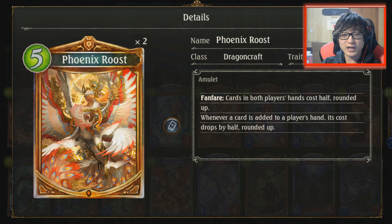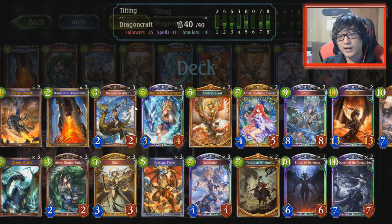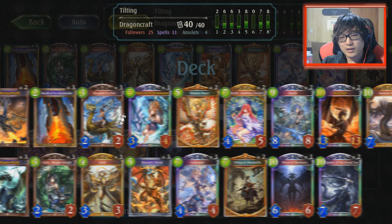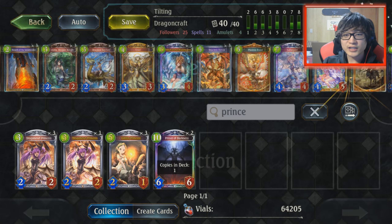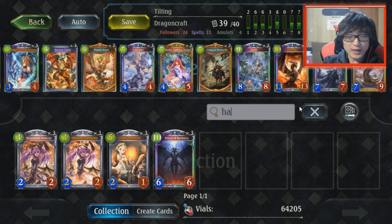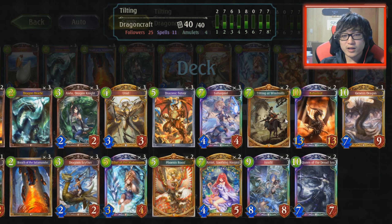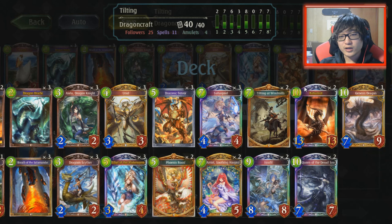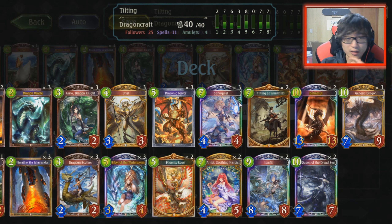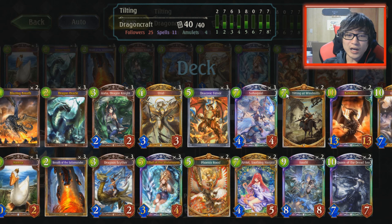I put Phoenix Roost in there to try to cut that cost down in half. Unfortunately I can't fit Hamsa in here — I know you guys want to see the Hamsa deck cheese, but I don't think that's quite good enough in here. I also have the Prince of Darkness. Actually, you know what, we're going to take out the Prince of Darkness and add in one duck. The idea with Prince of Darkness is you play Phoenix Roost and then your Prince of Darkness costs five, and you could go ham on the Prince of Darkness cards — but that's for greedier matchups and I don't think we're going to run too many of those.